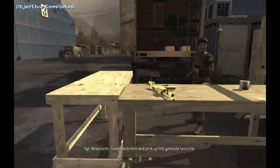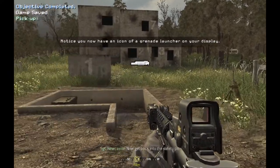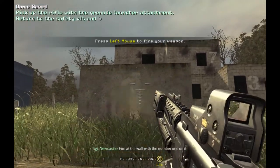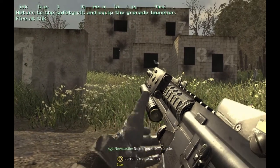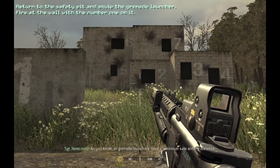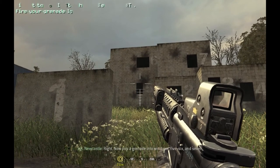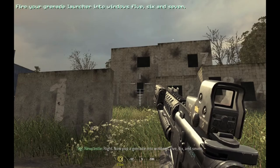Come back here. Pick up this grenade launcher. Now get back into the safety pit. Fire at the wall with the number 1 on it. Notice it didn't explode. As you know, all grenade launchers have a minimum safe arming distance. Now pop a grenade into windows 5, 6, and 7.